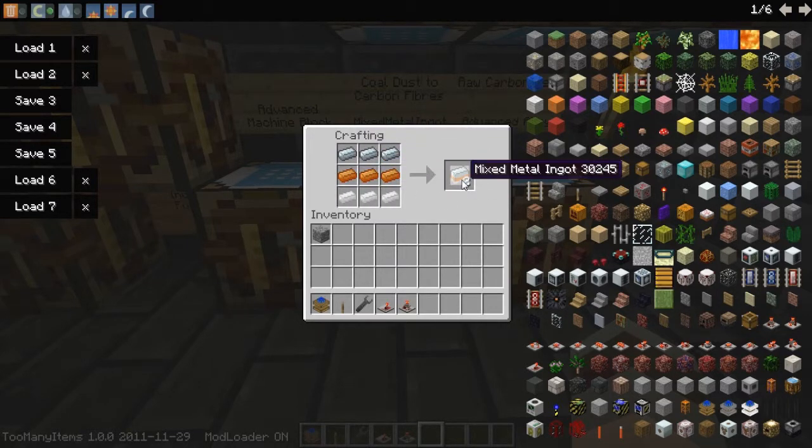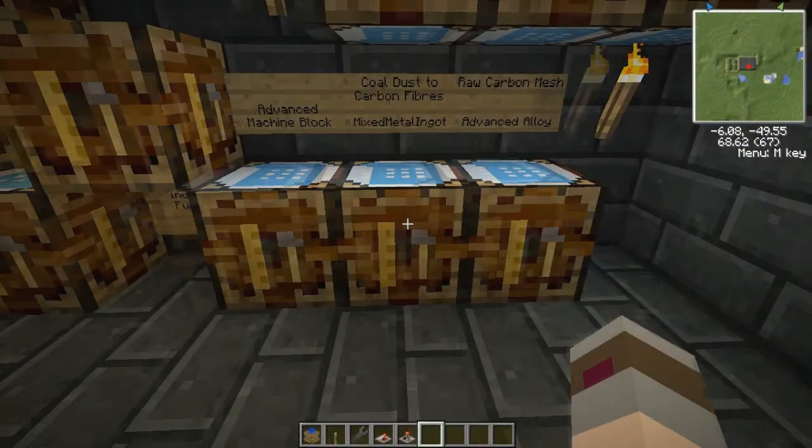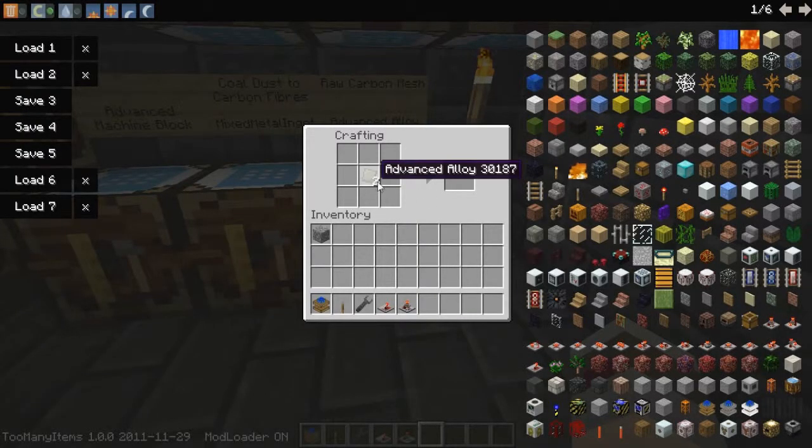If you make this exact recipe, you'll have just enough to make one advanced machine block. By taking these and placing them in the Industrial Craft 2 compressor and giving it about 30 seconds or so, it will compress one of these down into an advanced alloy, and then it will compress the second one as well. And that's how you make the advanced alloy. As you can see here, that's what it looks like.